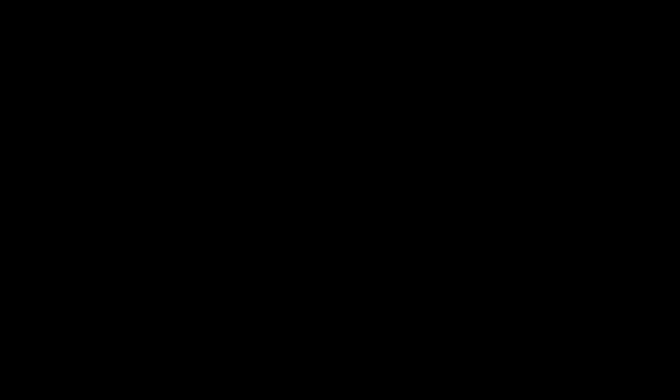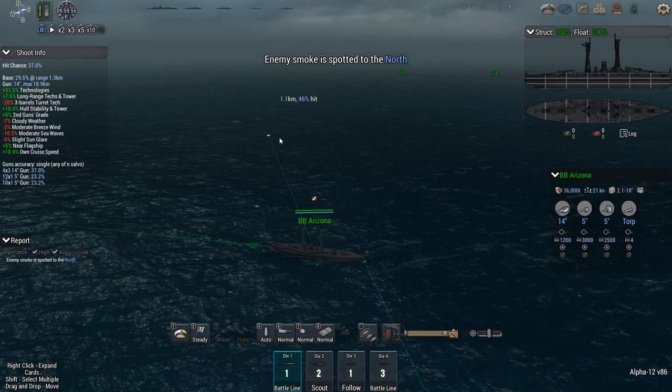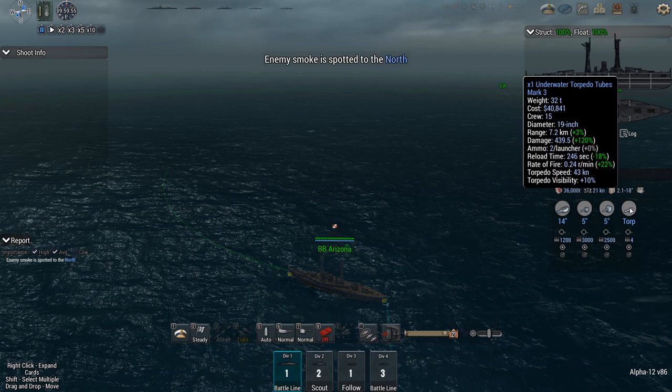Quick overview of the battle lineup. I have a battleship, two heavies and four destroyers. They have two heavy cruisers, two lights, four destroyers, and of course their battleship. Which was supposed to be Congo-esque. Whatever they threw together is not a Congo. Enemy to the north — Arizona, turn north.